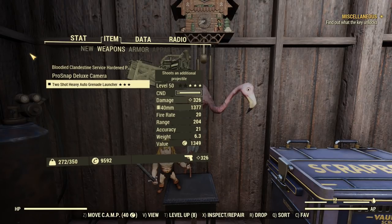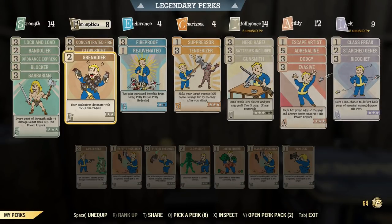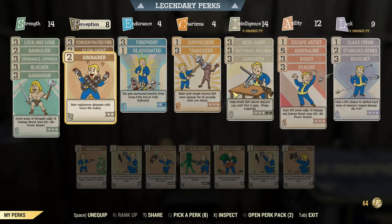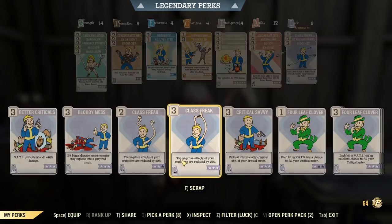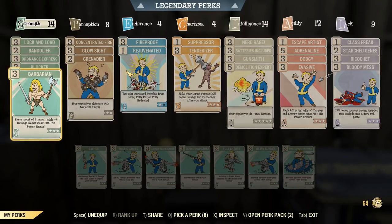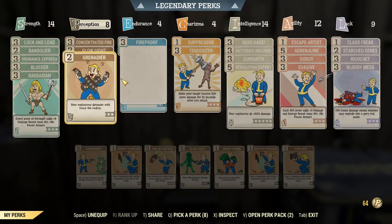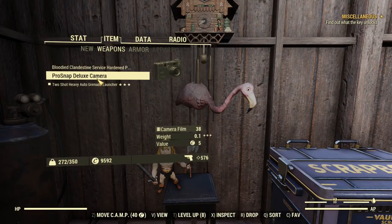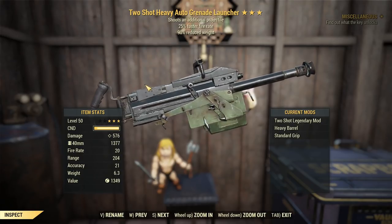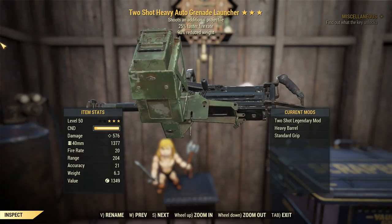That's not all doom and gloom, because now we can utilize the grenadier perk and it'll actually work here. We've waited like two and a half bloody years to get this actually working for explosive launch weapons - better late than never. We're gonna boost the damage a little bit - we'll grab Demo Expert and Bloody Mess, got Ricochet, Dodgy, Evasive, Blocker, Barbarian. Very tanky at the moment outside of power armor. We've got Fireproof and a dense chest piece so we don't have to worry about blowing ourselves up with the increased radius. We're doing 576 damage.